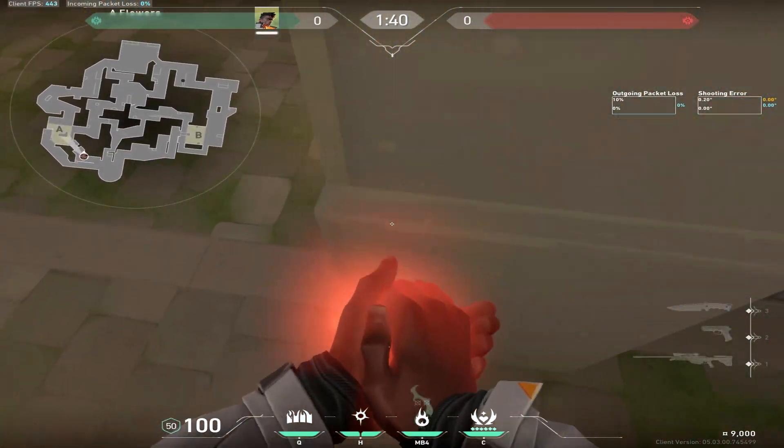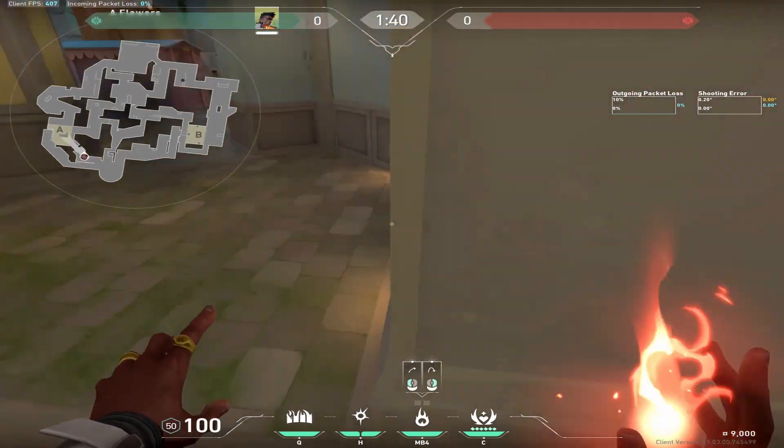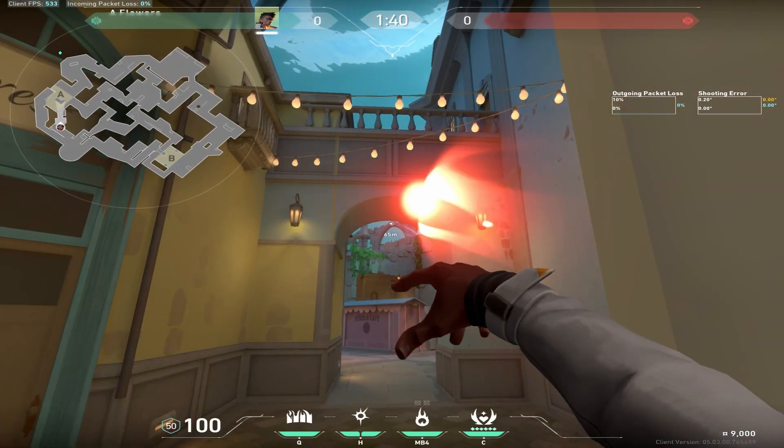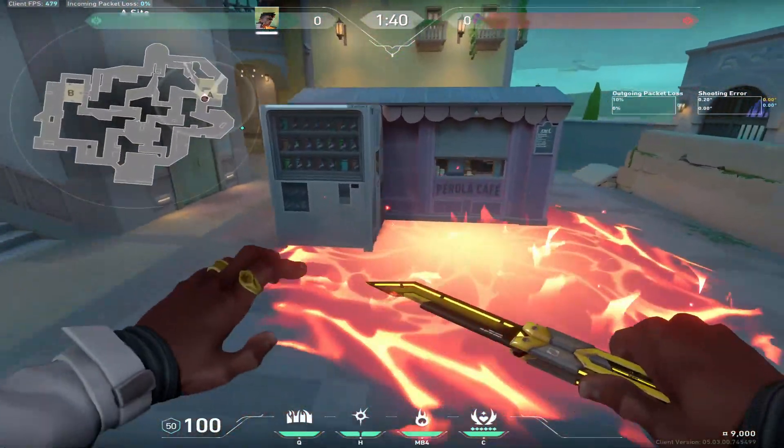Hi guys, so today we'll be doing some Phoenix lineups. This one is for default — you just stand in this corner and you aim around there. As you throw, you should land at default.